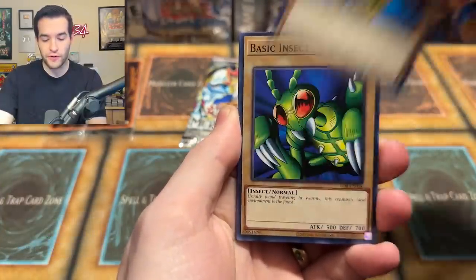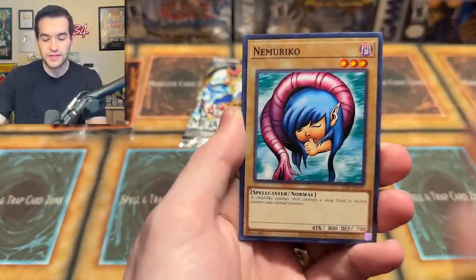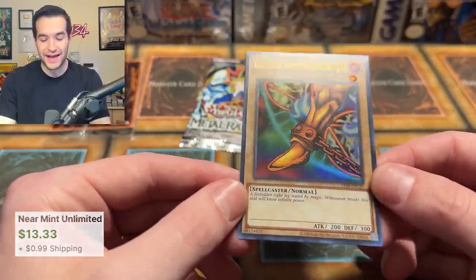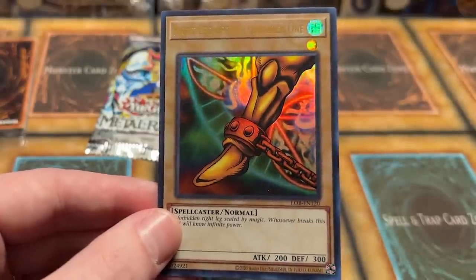Genezo pack — Kumutoko, Fiend Reflection number two, Basic Insect, Umi, Succubus Knight, Beast Fangs, Flower Wolf, and Right Leg of the Forbidden One. Legend of Blue Eyes next — that is so weird, it looks like a Legendary Collection print or something. Looks so much different. Ultra Rare from LOB. Final pack of this mini box — this has been a pretty good one. We've got a DD Warrior Lady and a Right Leg of the Forbidden One.